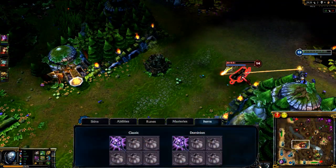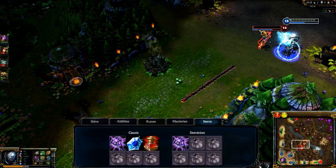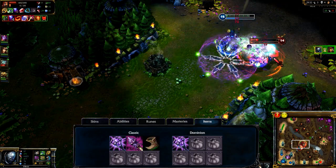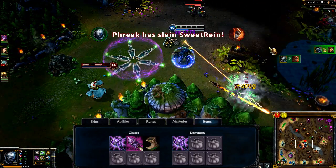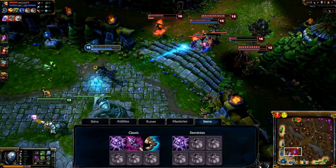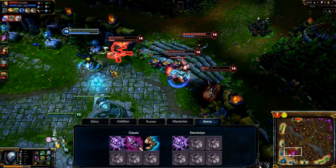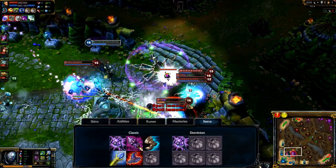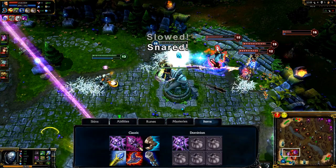In Classic, I open with a Sapphire Crystal and two Health Potions. I rush for Catalyst the Protector and Boots of Speed, upgrading to Rod of Ages soon after. After Rod of Ages, I complete Sorcerer's Shoes. The choice augment is up to you, though I build Power in this spotlight. There are a number of strong items to consider regardless of your build, including Rylai's Crystal Scepter, Rabadon's Death Cap, Will of the Ancients, and Void Staff.